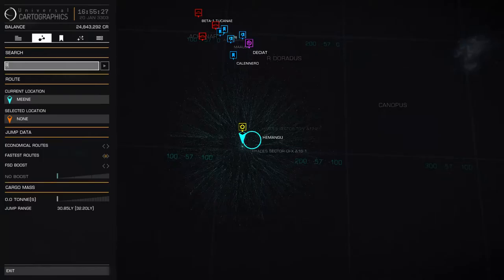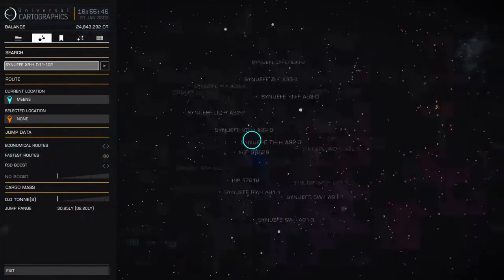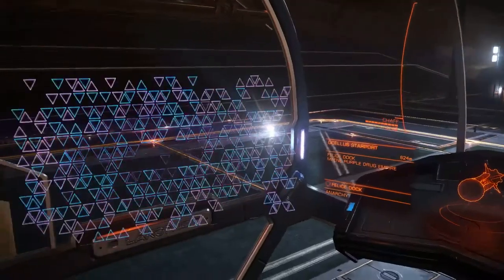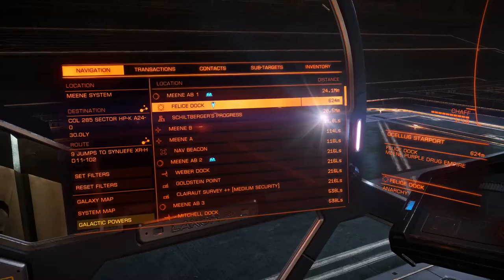We are looking for Sinuf XR HD 11102. Okay, that is what it says it is. Let's see how far away it is - in our Asp it's only nine jumps away, which is not so bad at all. So we will go there.